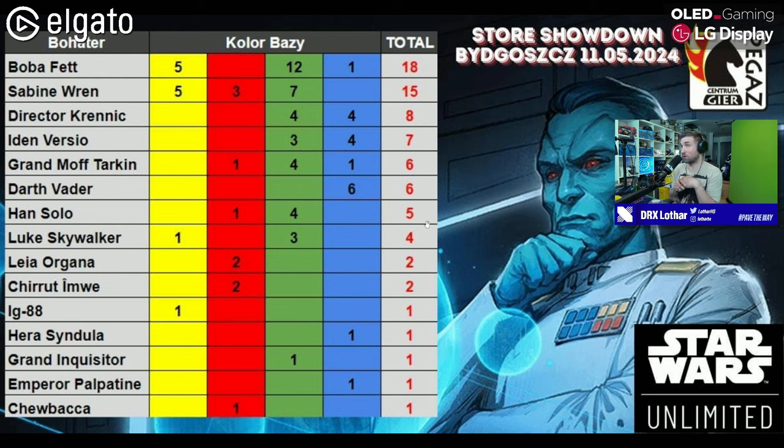Five yellow Boba Fetts being represented here was actually a surprise. Sabine Renz had 15 players, and I'm very surprised there were any double-red Sabines because I don't think they're positioned well in the metagame at all. There's a pretty healthy split between yellow and green Sabine, plus the typical control decks. I played seven rounds and essentially played a different character almost every round.